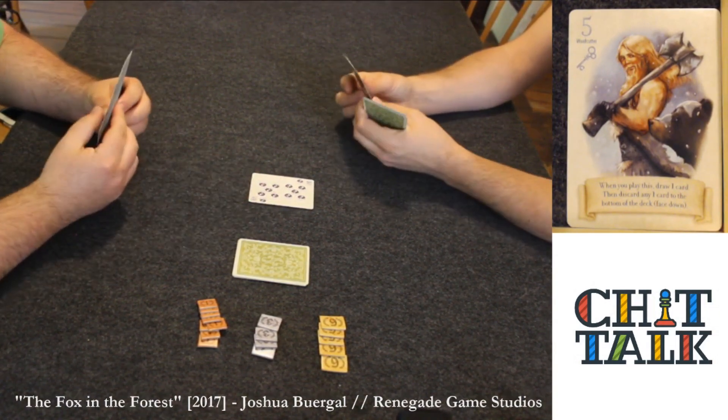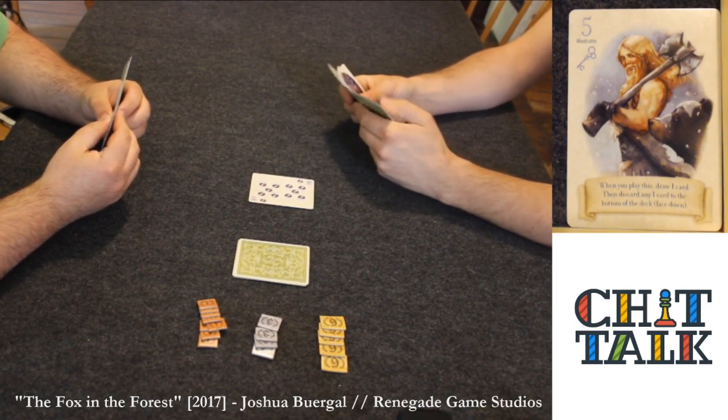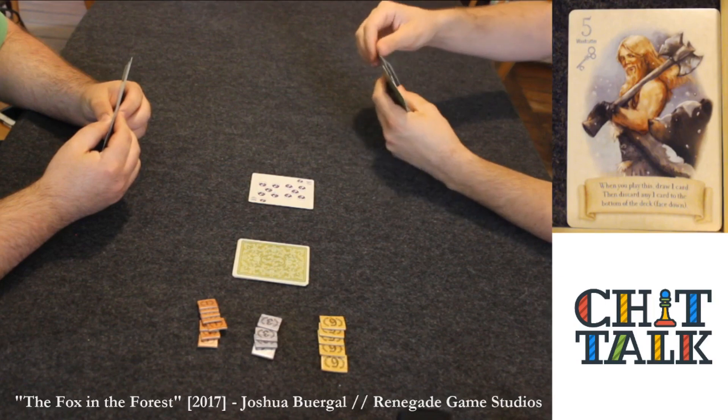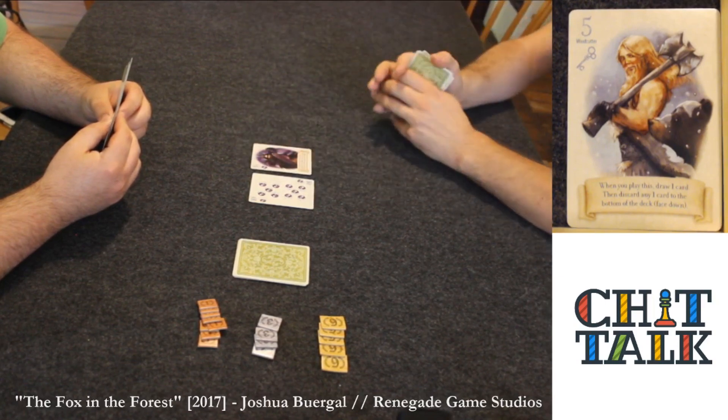As the following player, I need to play a card of the same suit, which I have. If I can't, I would play another suit, but in this case I have it, so I must play it, and I will play the 11 to follow Shane's 10 of moons.